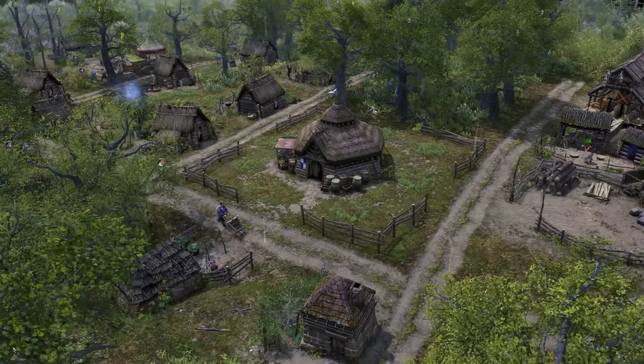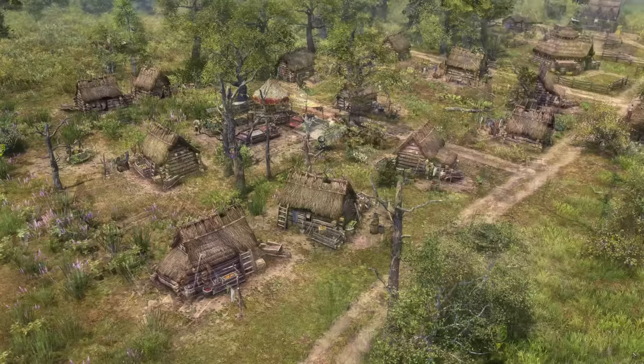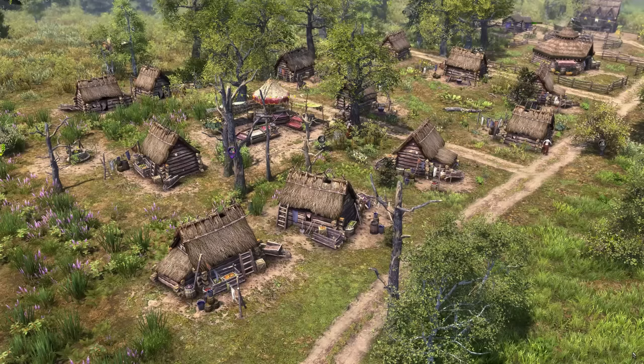Hello everybody, Darren here and welcome back to Farthest Frontier. Previously we had just founded our new colony of Swords and set up some of the basics for hunting, fishing, and foraging, as well as adding several homes and getting some resource production up and running. Today I'm hoping to grow our population as much as possible, allowing us to reach the second tier of buildings, begin farming, and set up a defensive perimeter around the settlement.